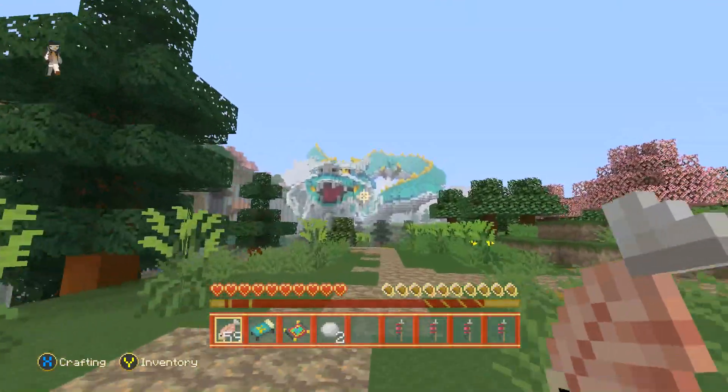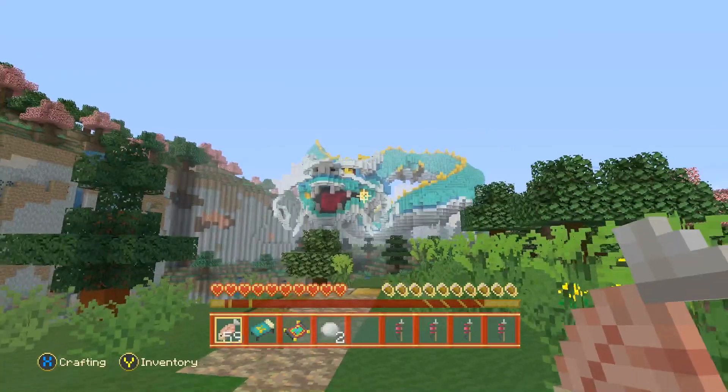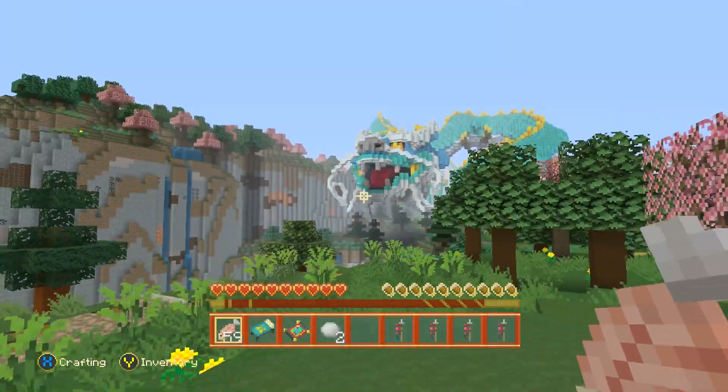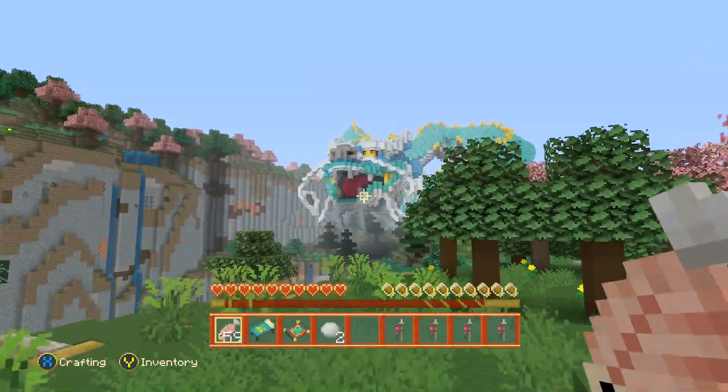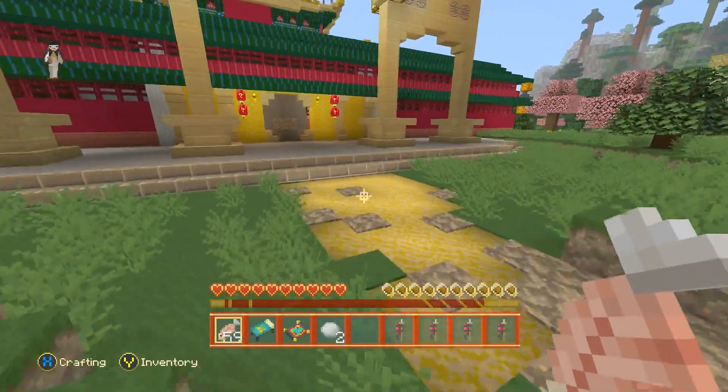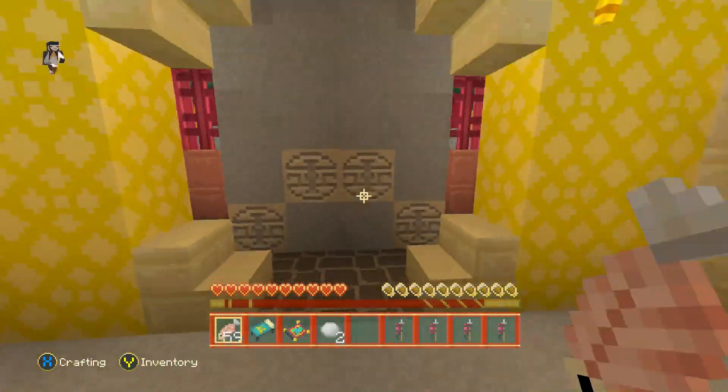This looks like another big house or something. Look at that dragon there — that looks amazing, doesn't it! Usually in the Mario mashup pack, the big builds don't really have any chests in them. They're just there for show, like the big Mario statues and Yoshi.